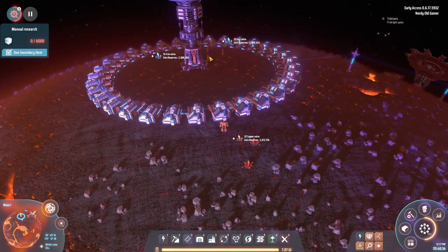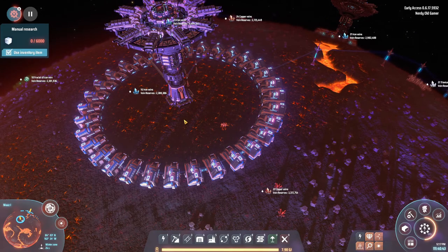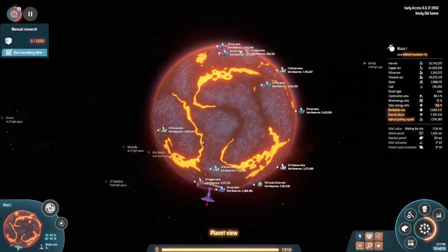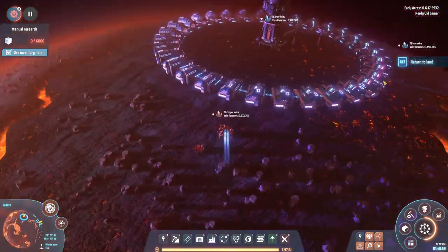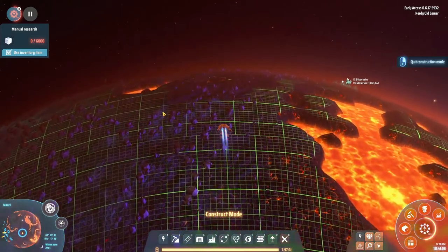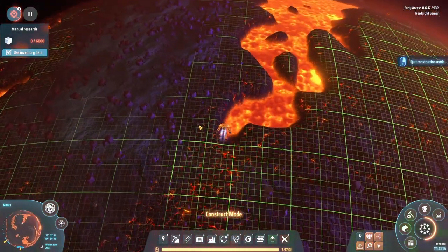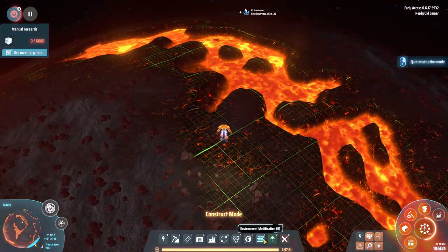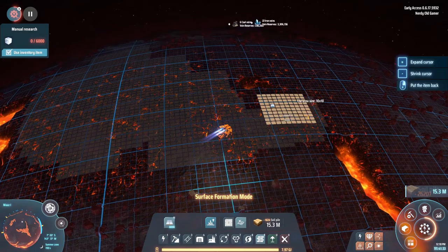We're running out of space over on Mars 2, so I'm thinking we might set up some production here as well. Plenty of power right now and we can easily get more with some artificial stars. Let's set up some production here at the equator. There are no ore patches around, so that's good.